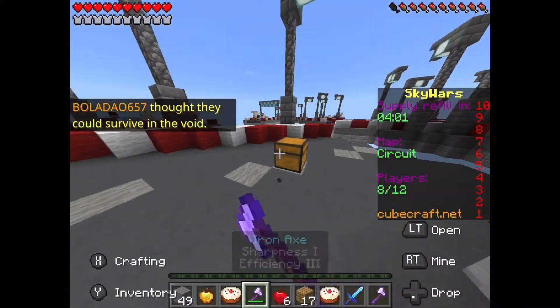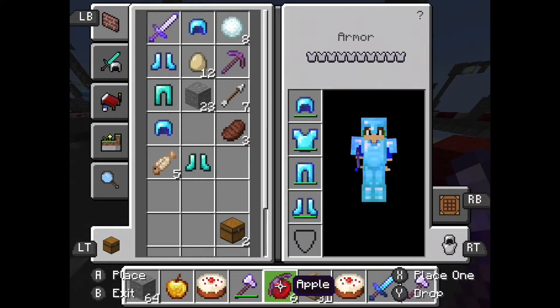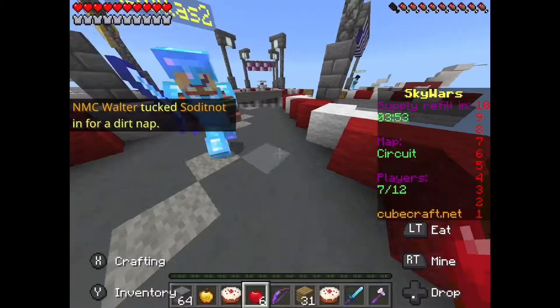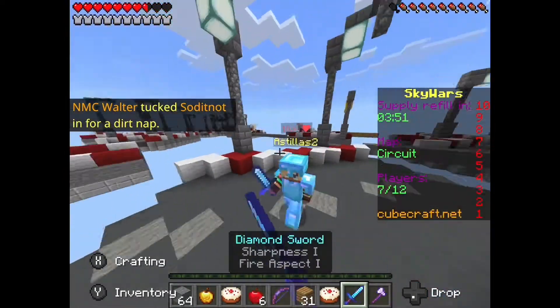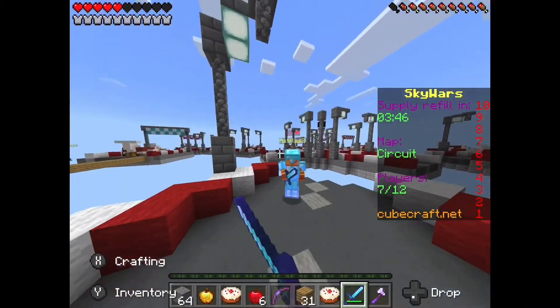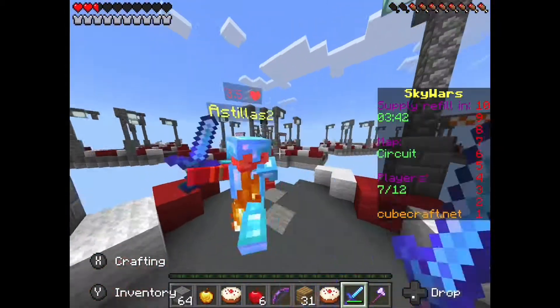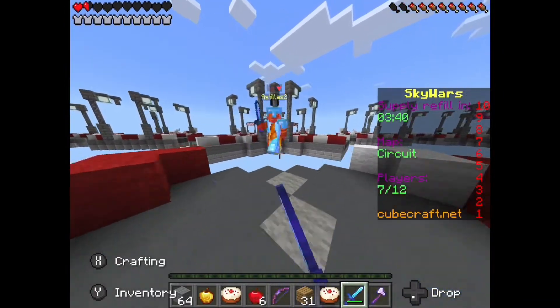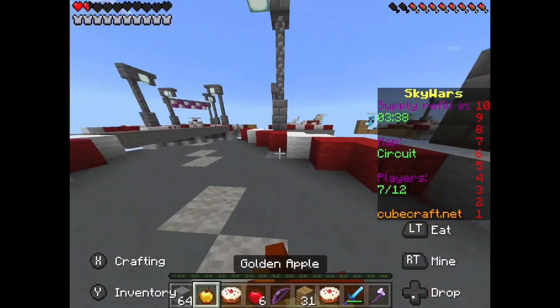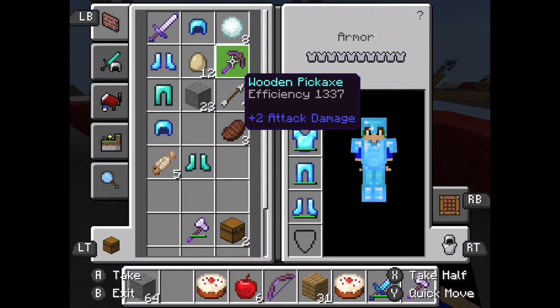Okay, nice. The bow is always handy in knockback Skyward's because — oh, Jesus. That scared me. Look at this knockback. This knockback is absolutely insane. I didn't get him. There we go. That knockback is absolutely insane.